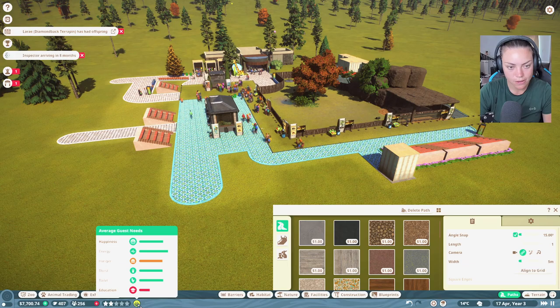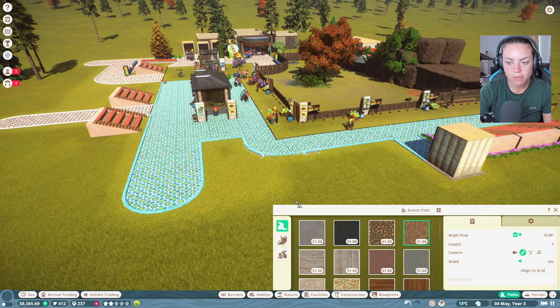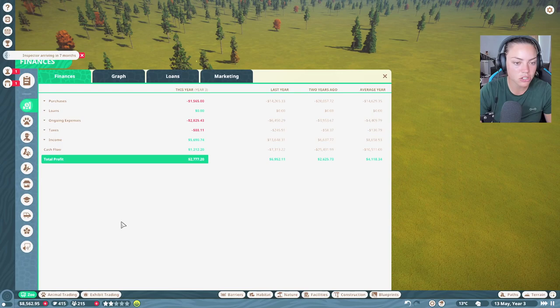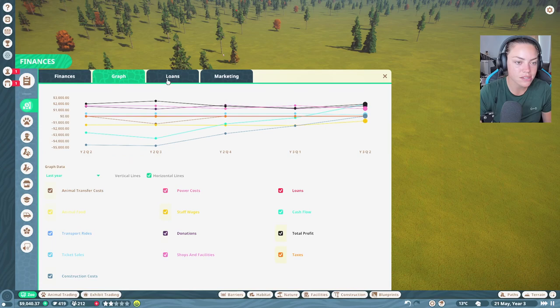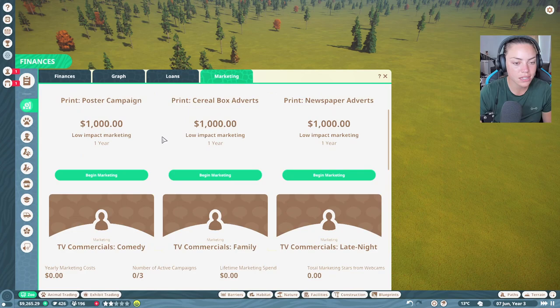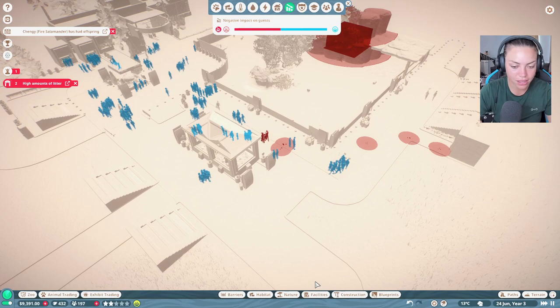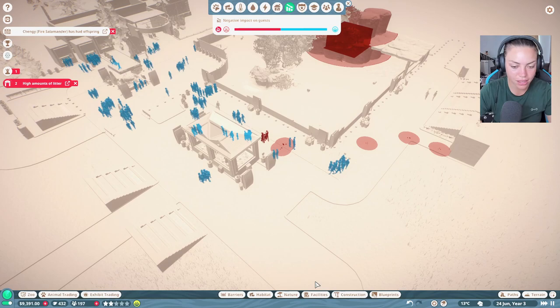Education is still terrible — why? I think a lot of it is down to research as well. I don't think I like this bright blue path very much. Let's look at the management: taxes are not good, power costs, staff wages — it's mental. I don't want to take out a loan. We could put a bit of marketing in, but I'm not sure if it's too early. There's high amounts of litter over there — let's put more bins in.